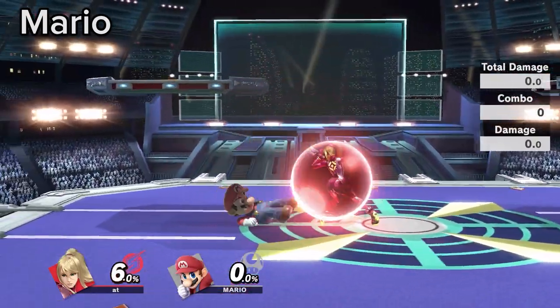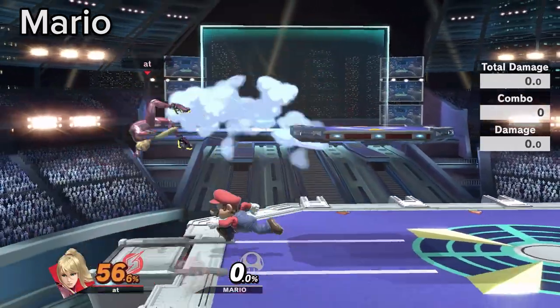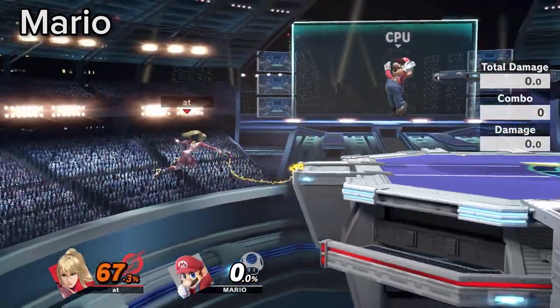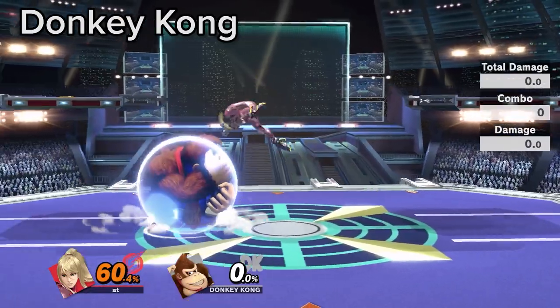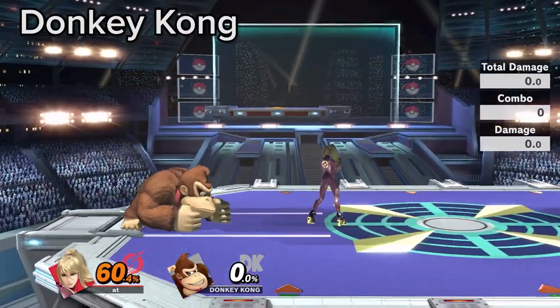Mario down throw combos that lead to KOs are not true at 0%, but at slightly higher percents, you should avoid getting grabbed or be ready to DI for ladder combos. If you cross up Donkey Kong's shield with an aerial, do a crouch — this way he cannot back air out of shield.